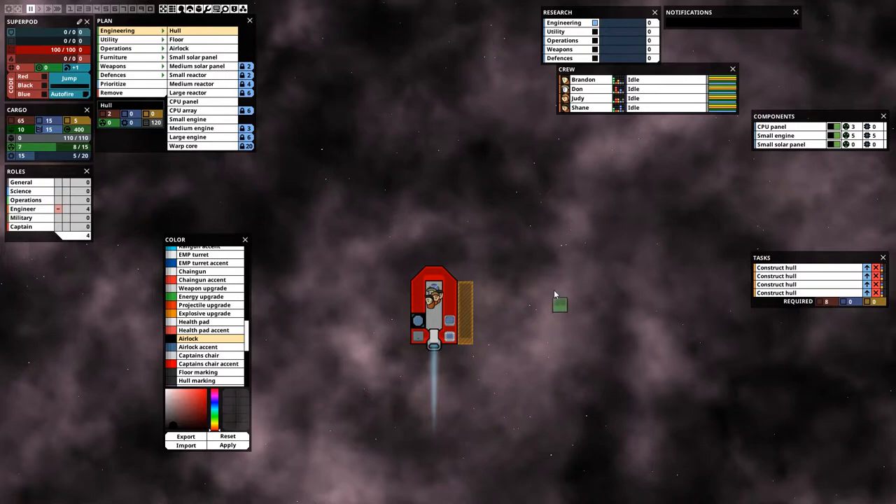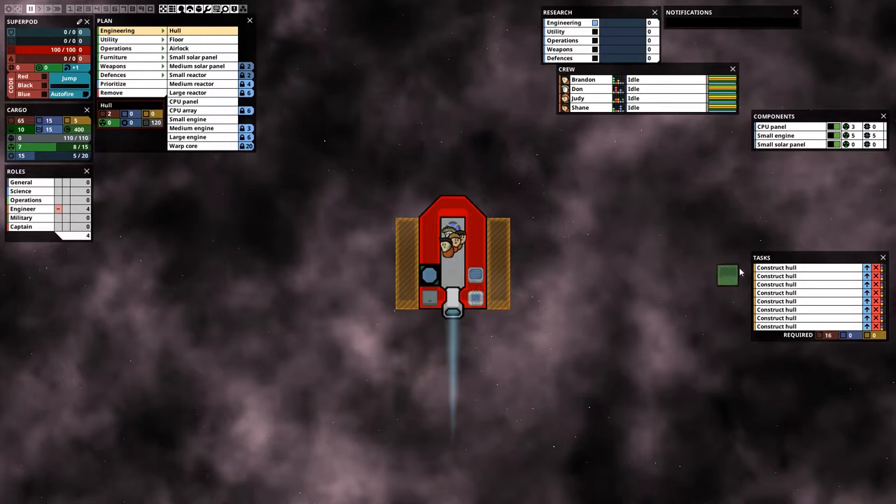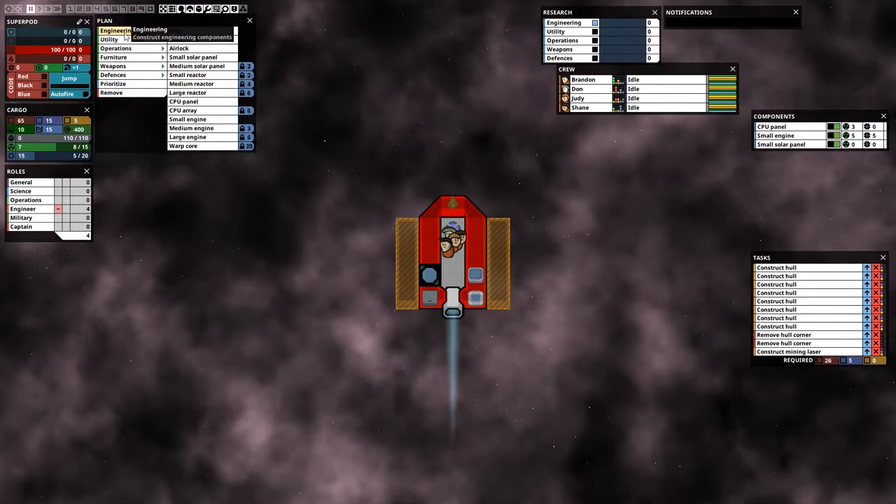Now let's start playing. First we need to build some additional hull to house our components. We remove the half hull blocks because they don't give you any useful space to build but they add to the mass of the ship. Then we need to construct a mining laser to mine asteroids, two solar panels — we have one already so we place a second — and two CPU panels.